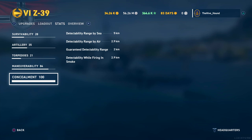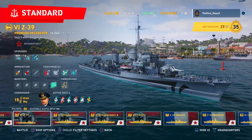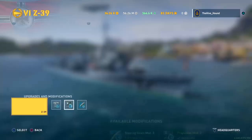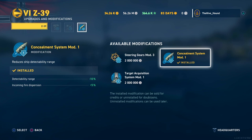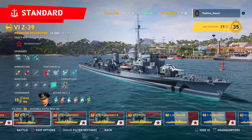2.9km by air, 2km guaranteed, and 2.9km whilst firing in smoke. We've upgraded with Aiming System Mod 1 for better dispersion, the torpedo turret traverse mod, Propulsion Mod because the ability to accelerate and decelerate quickly always helps survivability, and for the final slot — the concealment mod on a destroyer, obviously. That's our build — let's get into some gameplay.